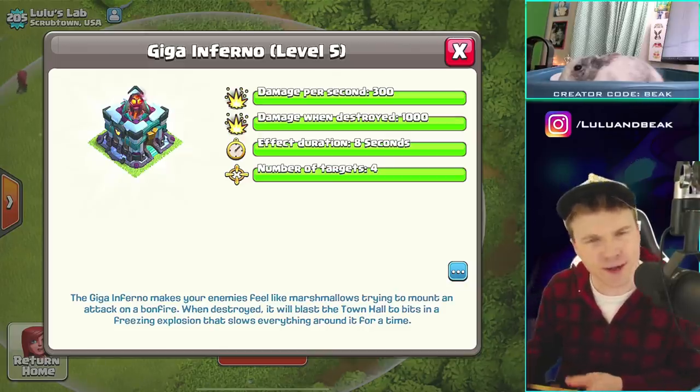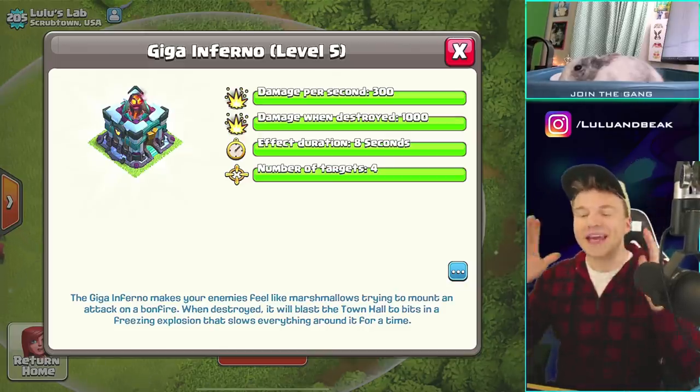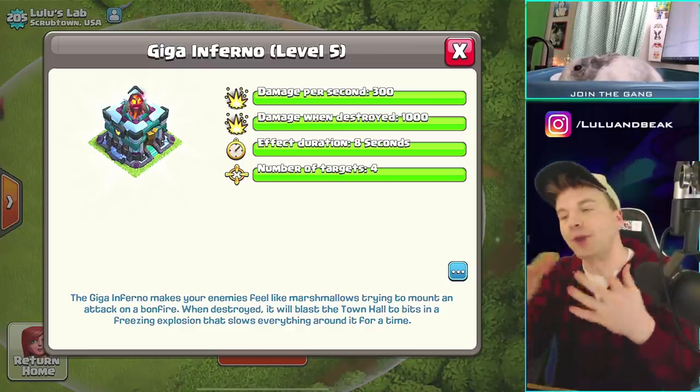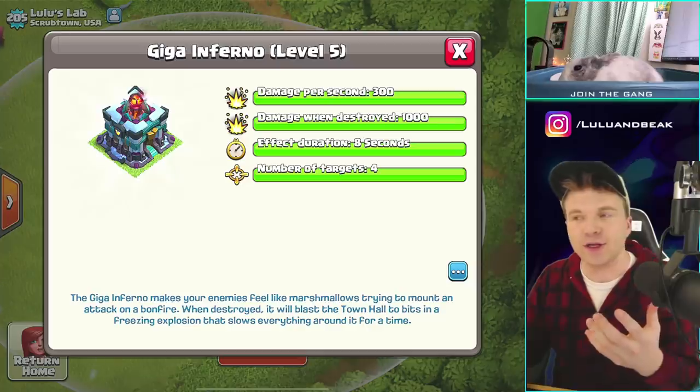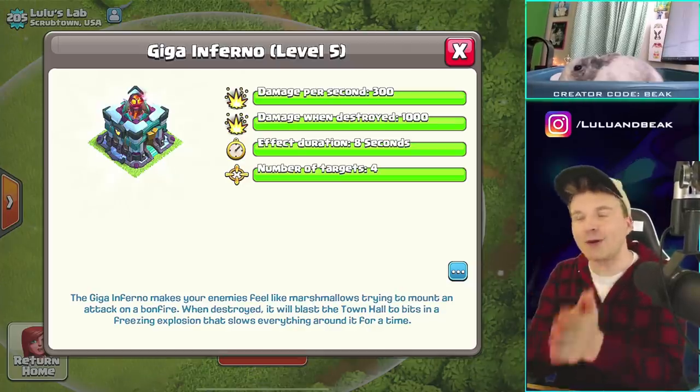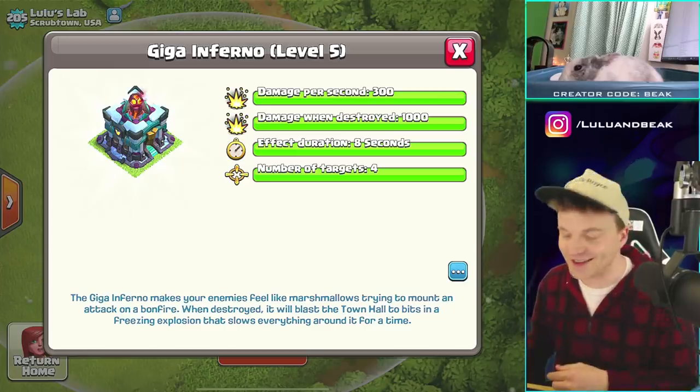And then you look at the bottom and it says it will blast the town hall to bits in a freezing explosion that slows everything around it for a time. You're joking, right? This is so cool though. Even if you get through the town hall and you use your warden ability so the bomb doesn't kill you, you're still going to get slowed down. It's almost like a direct counter for that. It's so crazy, it's so cool.